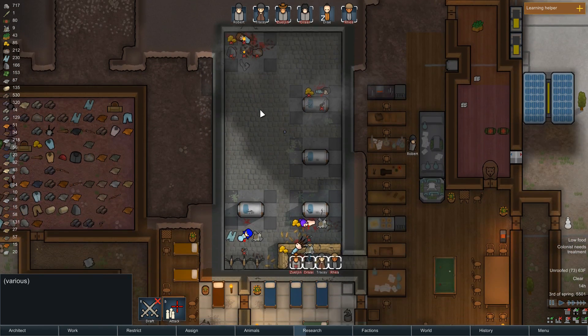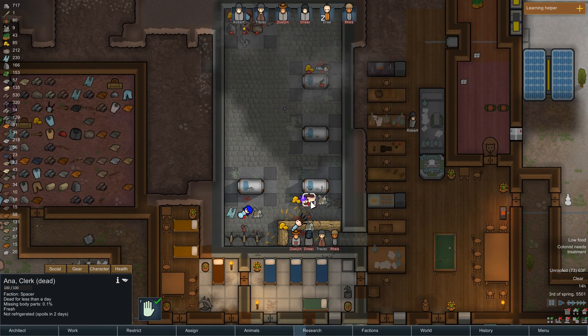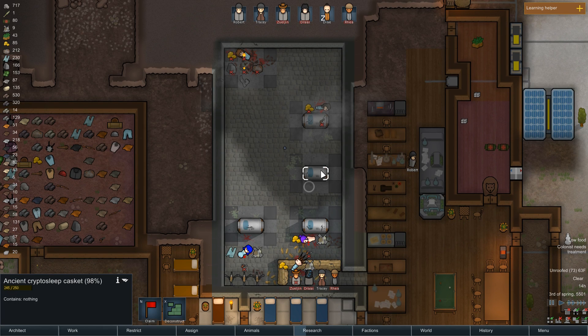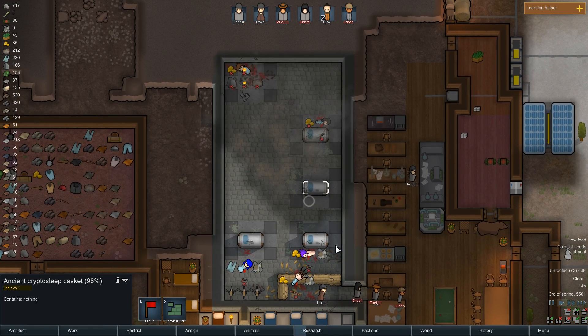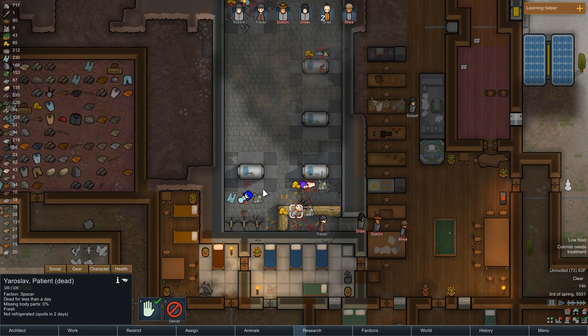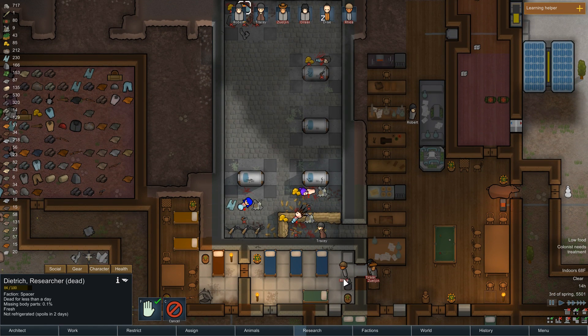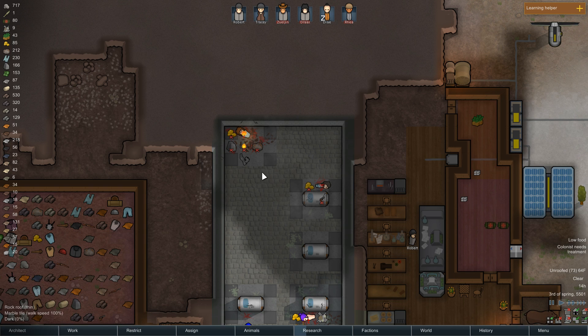Whoo, that was crazy! Alright, let's see what we could do — she is dead, she's dead, she's dead, dead. Alright, everybody's dead. It seems like I was missing a colonist. This one's already open — can we claim something? Alright, we had one more. So let's see what we can do with all this. Slav is dead — alright, we need to strip all of these people.